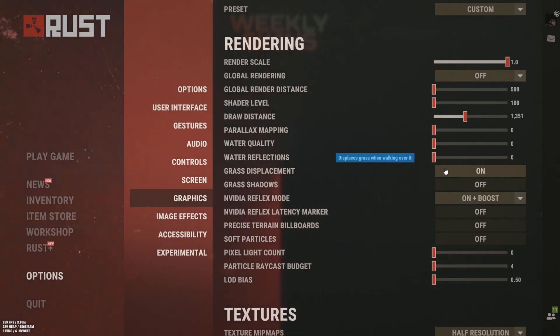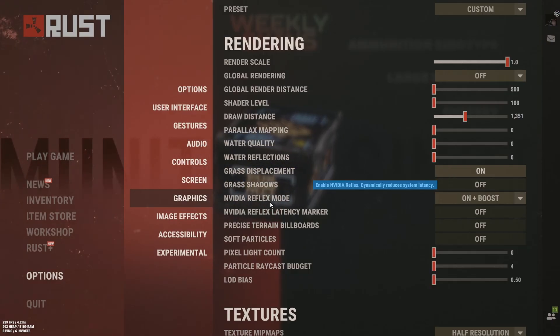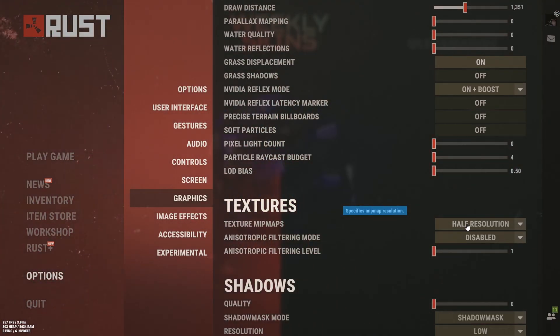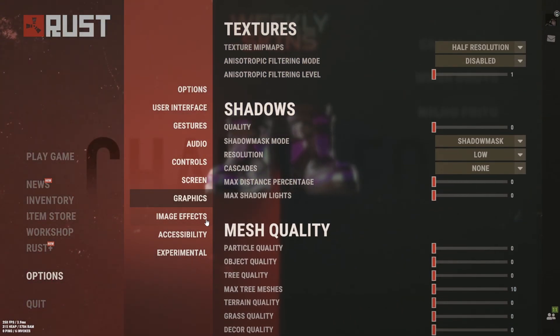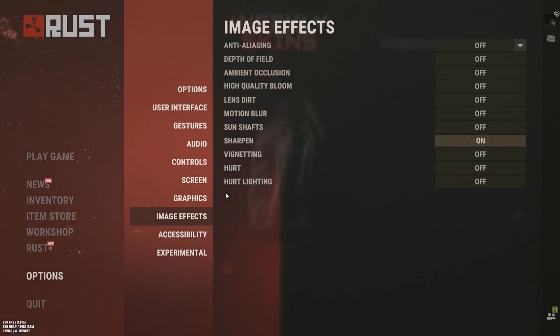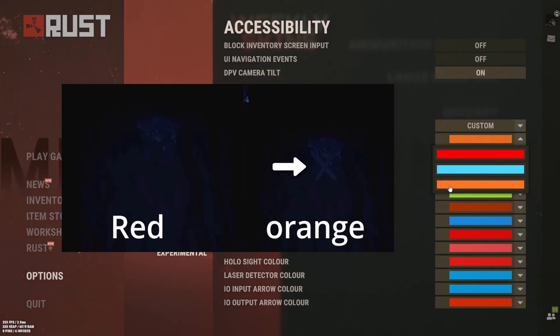You want to turn on grass displacement — it'll help you find weapons laying on the ground. nVidia Reflex mode probably helps you, so turn it on. For texture maps, you want to use half resolution. On image effects, you want to use sharpen. You can try anti-aliasing but I don't like it. For tree marker color, use orange — it will help you see the X markers at night.